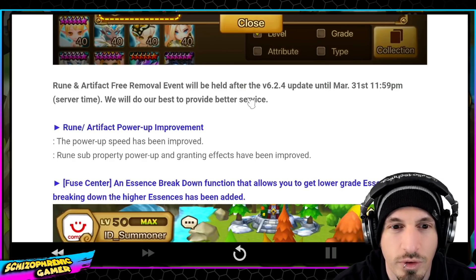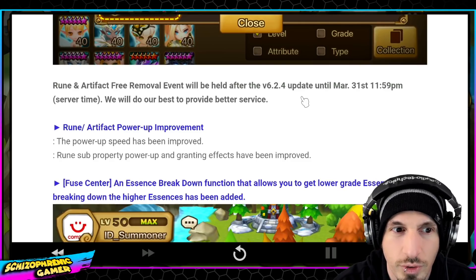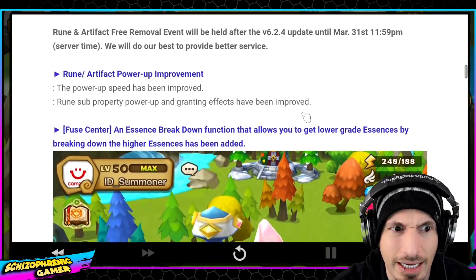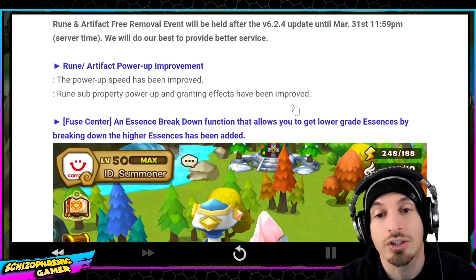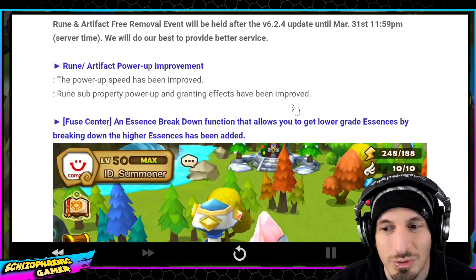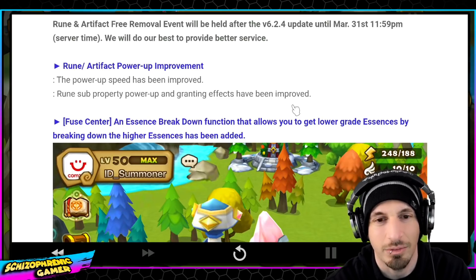Rune and artifact removal event will be held after the update until March 31st — free rune removal for quite a while. A lot of people are gonna be very excited about that. I don't get too excited because I'm always doing five million things and I just leave all the runes exactly how they are. If I need to remove something I'll just use mana, because I have plenty on most accounts — except for the LD account that doesn't have any mana.